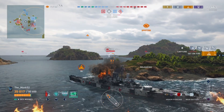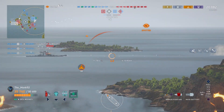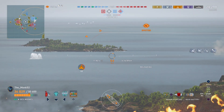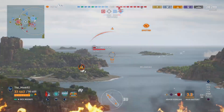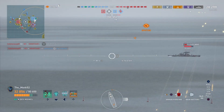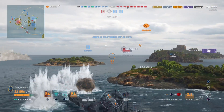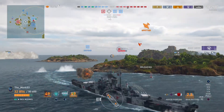As you can see, the Des Moines shell arcs are insanely high, which means you've got great shell arcs shooting over islands. But not only that, they're very quick as well. These 203s are magical 203s that can punch through just about anything. I've citadelled a GK with these 203 guns at pretty considerable range, and getting citadels on an Alaska alone is pretty tough.